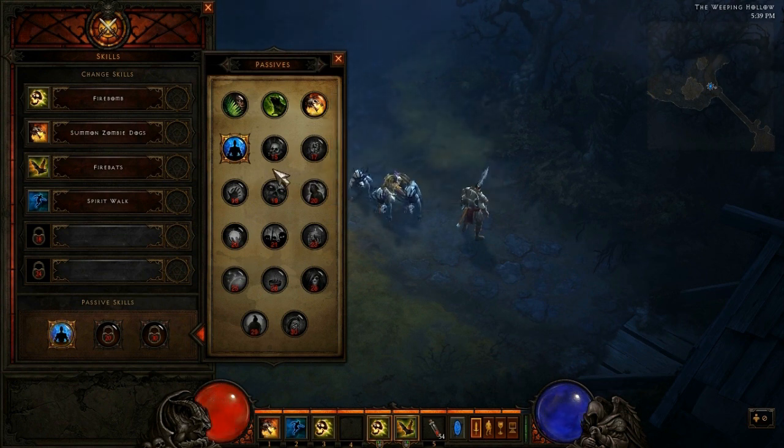Moving on to the seventh one, Bad Medicine. Whenever you deal poison damage to an enemy, their damage is reduced by 30% for 3 seconds. So whenever you deal poison damage, their damage is reduced by 30% for 3 seconds. This is probably good for PvP — if you're going to be spamming poison dart against players in the arena and you want to cut down their damage by 30% for 3 seconds, it could be pretty useful.